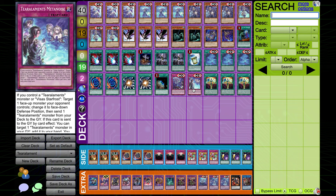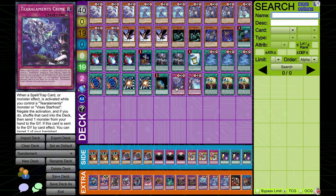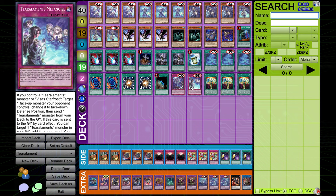The better trap, in my opinion, is Tier Arlements Metanoise. It has the same restriction that you have to control a Tier Arlements monster or Visa Starfrost, but you can target a face-up monster your opponent controls and change it to face-down defense position — so it's Book of the Moon — and then you can send one Tier Arlements monster from your deck to the graveyard. That's a lot better because that's a targeted mill. Not only do you get to book something, you also get to send a Tier Arlements, fusion summon, and summon something to interrupt your opponent more. The field spell can potentially pop something — there's a lot this card can do. If this card is sent to the graveyard by a card effect, you can target a Tier Arlements monster in your graveyard and add it to your hand. Your Tier Arlements are going to be in the graveyard more than they're going to be banished, so this is definitely the better trap. You can potentially play more than just one of this.